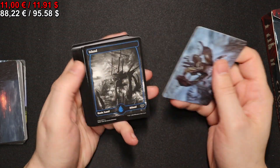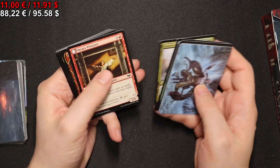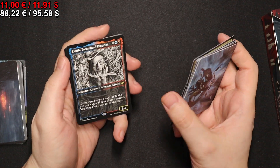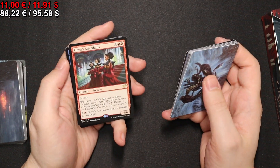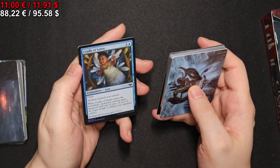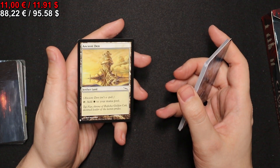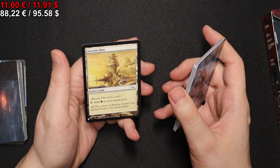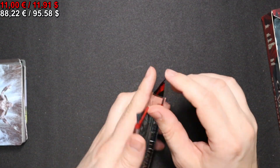Let's see what we get here. We get an Island, we get an Erud, Tormented Prophet, Olivia's Attendants, and a foil Cradle of Safety. And from the list a very powerful card — an Ancient — so powerful it's banned in Modern, if I recall correctly.